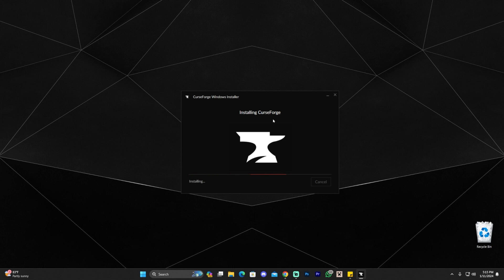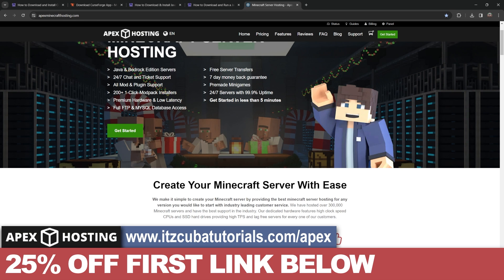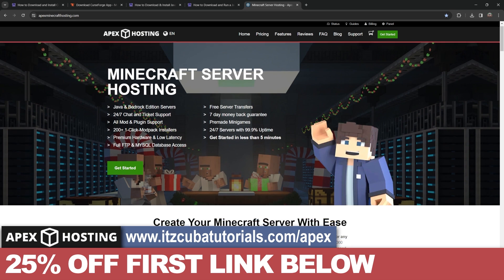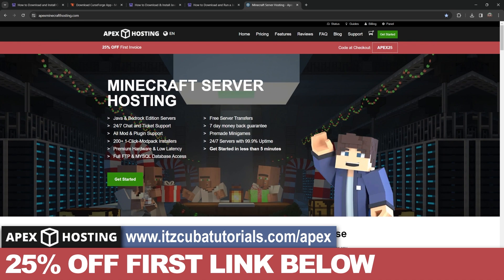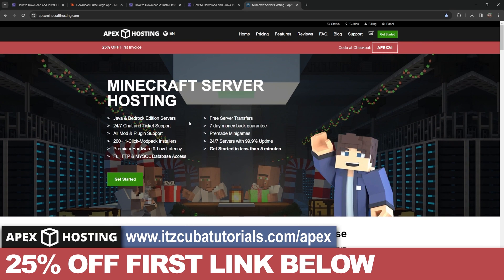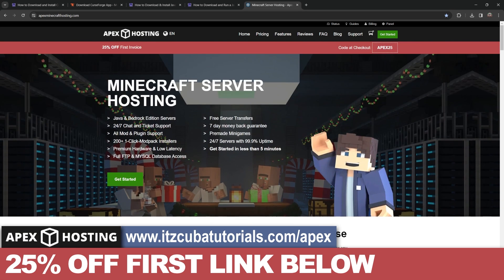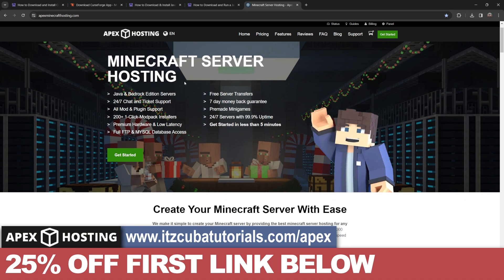Wait for Curseforge to install. While it's installing, I want to let you know about today's sponsor, Apex Hosting. If you're trying to play Better Minecraft with friends and want to make a server with just a click of a button, Apex Hosting is perfect because they support over 200 modpacks with just one click. I've run servers on Better Minecraft and other modpacks, and Apex Hosting is by far one of the easiest services to use. You can get 25% off your first server if you use Apex Hosting.